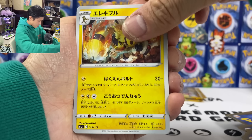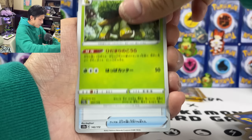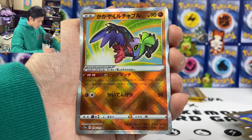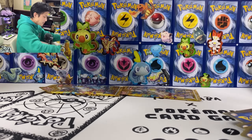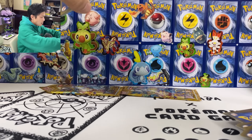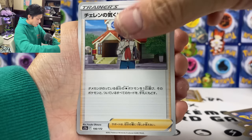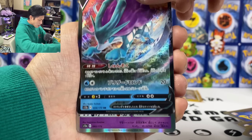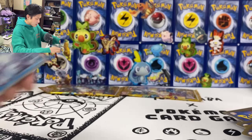Ghastly. Electivire. Thievul. Samurott. Caldeo. Hawlucha. So my final Radiant - it's a Hawlucha. We got another Thievul. Haunter. Sharon. Sligal. Deoxy. And Toxtricity. So this pack should have something - I don't think I have pulled a SAR from this box.